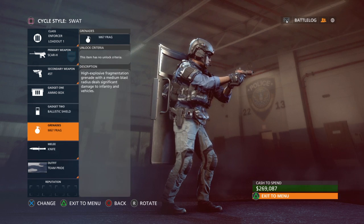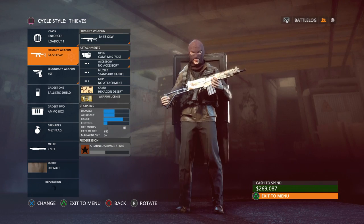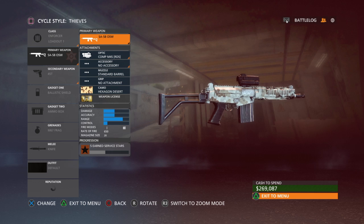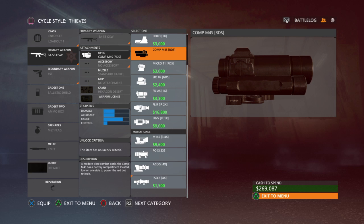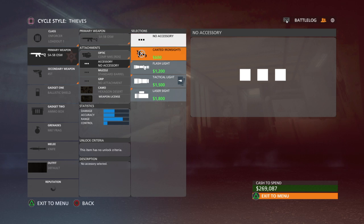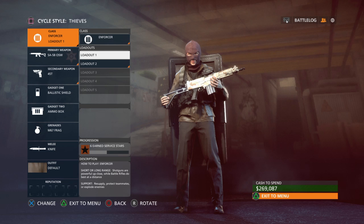On the criminal side it's the same thing except I have the SA-58. These battle rifles have a lot of kick and power. I like to use the Comp M4S red dot sight — a friend recommended it and I just unlocked this recently so I haven't even used it much yet.